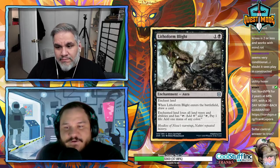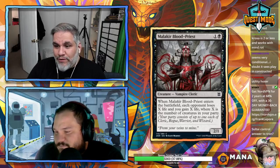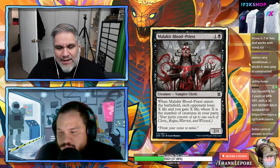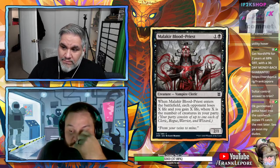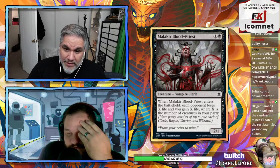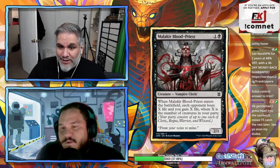Malakir Blood-Priest: two mana 2/1 — when it enters, each opponent loses X life and you gain X, where X is the number of creatures in your party. Even if this ETBs and drains one, that's not good enough. How many two-ones can you actually run in a party deck anyway?